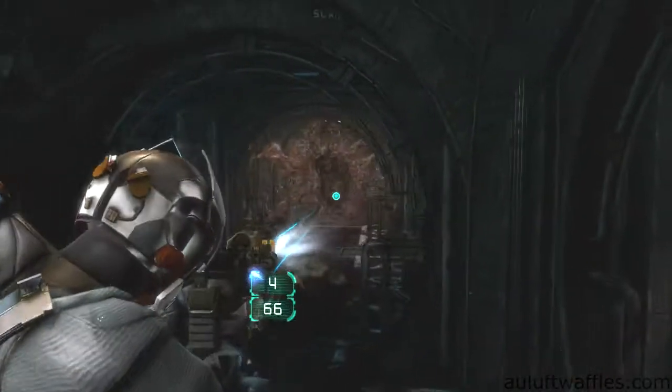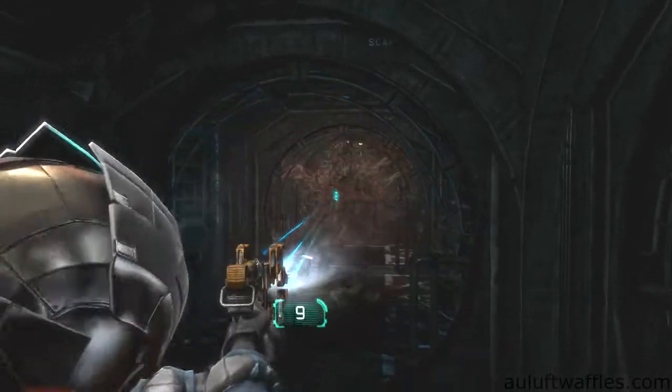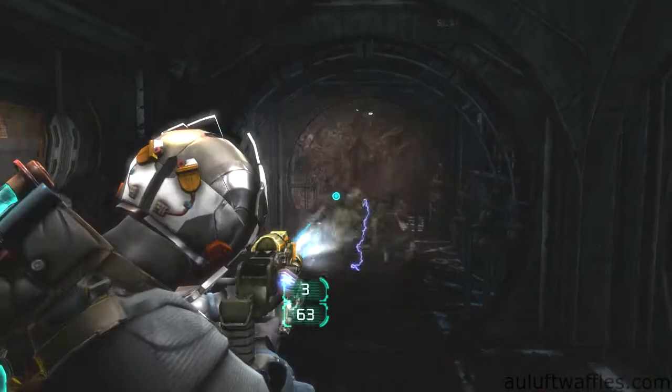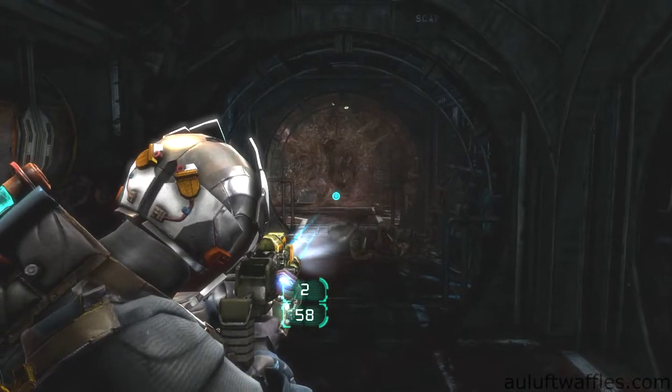Around the corner is an enemy in the wall which spawns crawlers. To take this enemy out the plasma cutter is best, but you can use any weapon. Take off its tentacles to kill it. It is best to focus on it first and then the crawlers and necromorphs it has created, but if any get too close to you be sure to take care of them.